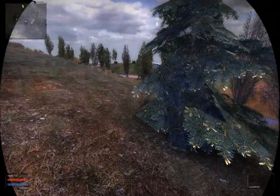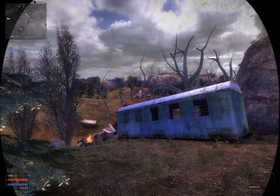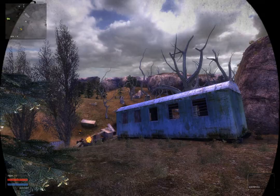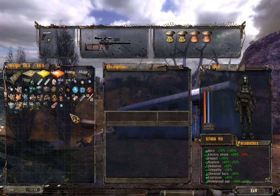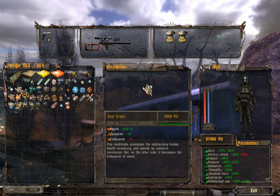Hello boys and girls and welcome back to Watch My Baby Steps in Oblivion Lost. As you can see I have fully repaired my suit. I found out that in full condition Saeva provides almost 60% side protection and almost 50% rupture protection. Let's gear up for the Red Forest.